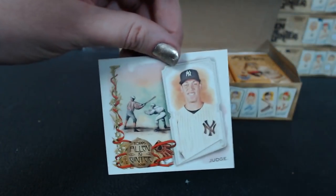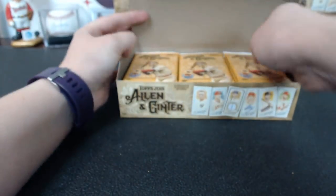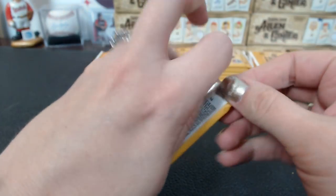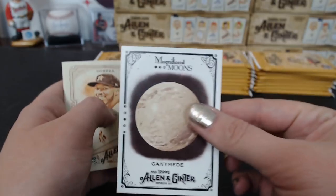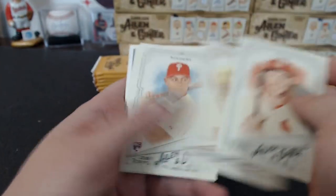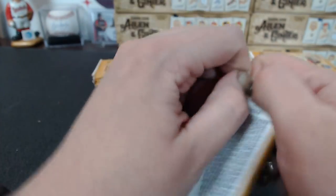It's a Judge for the box topper lot. Night, Mississippi. Indigenous heroes — that's a new moon... well it's not a new moon but it's a new moon insert. Ross. Wainwright mini. After this box I'm going to put the last case — case number four of Allen and Ginter up for Saturday.